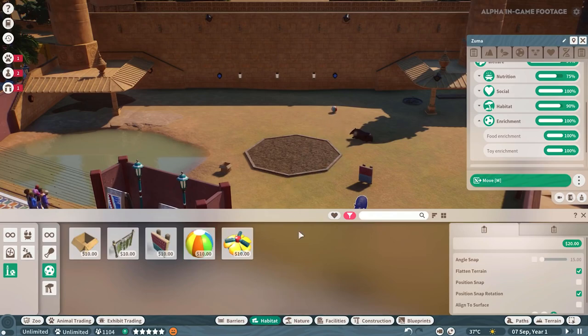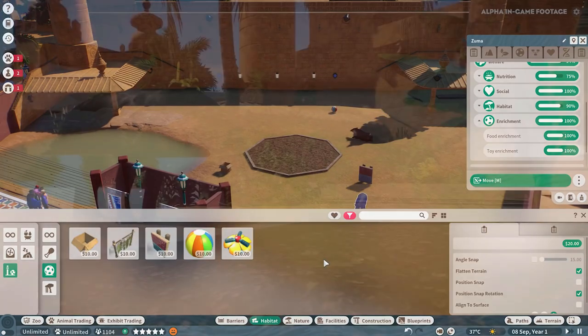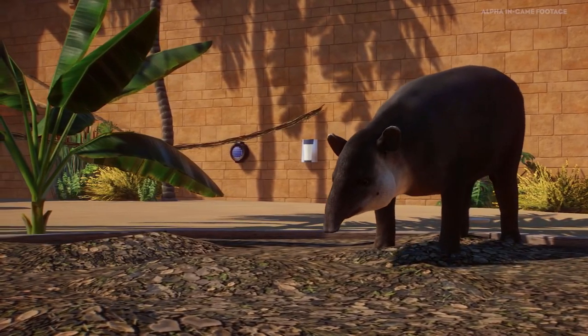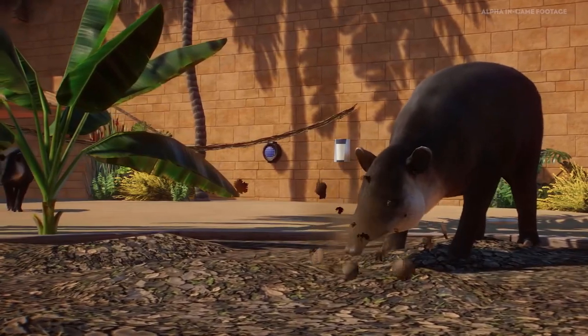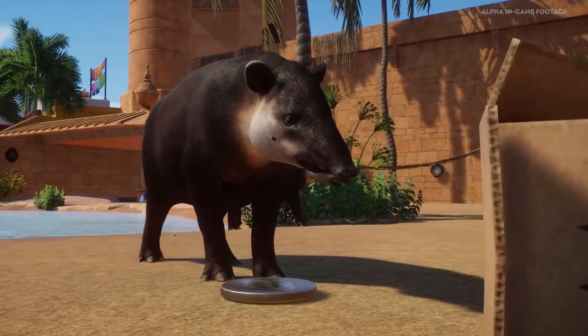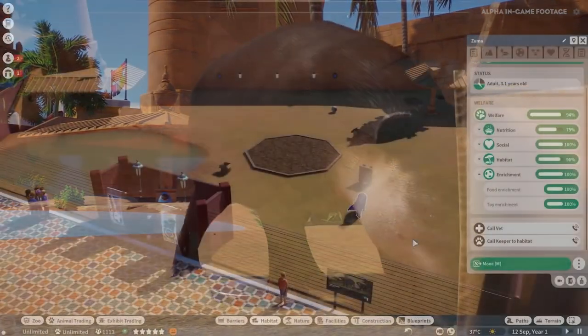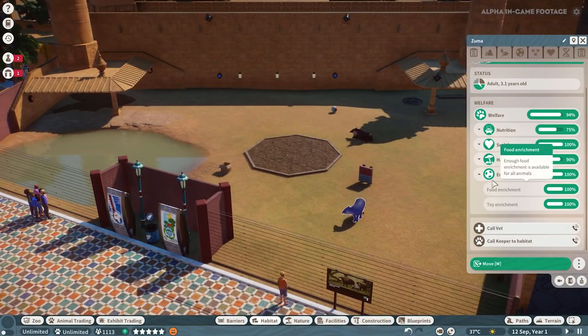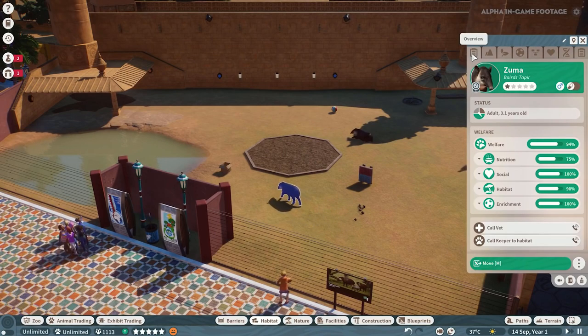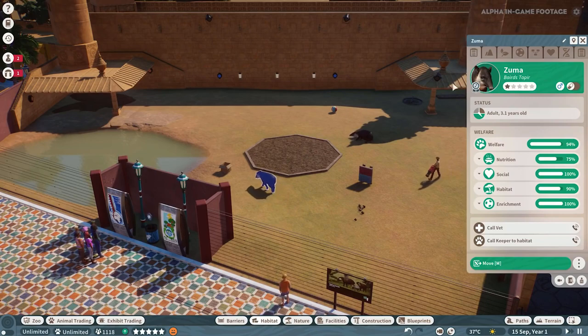The animals will become bored with enrichment items in their habitat over time. So it's worth holding back one of each so that we can swap it out and keep them engaged and interested. If we now select the tapir, we'll see the enrichment is at a much higher value — we're back in the green at 100%, and these tapirs are feeling very enriched right now.